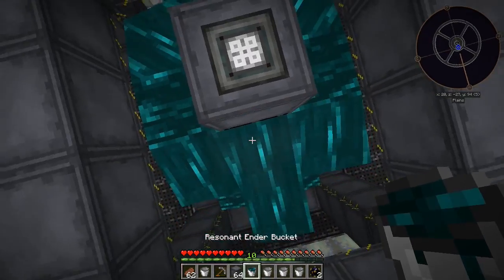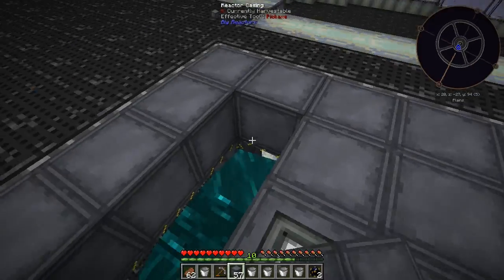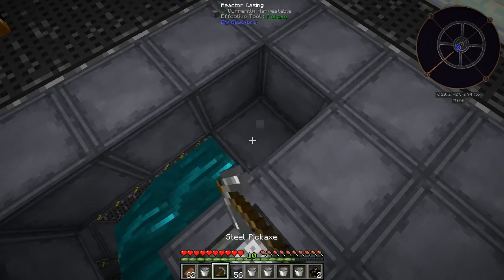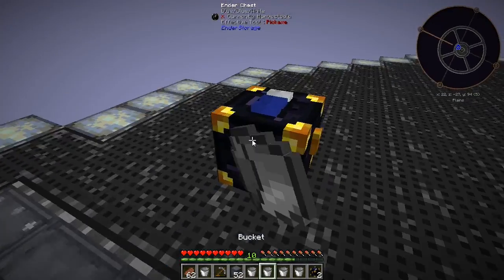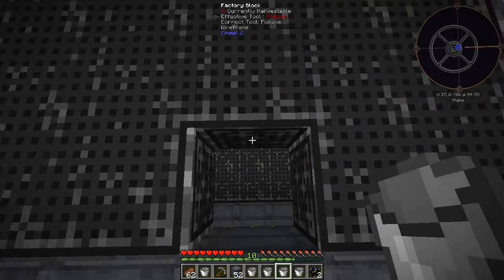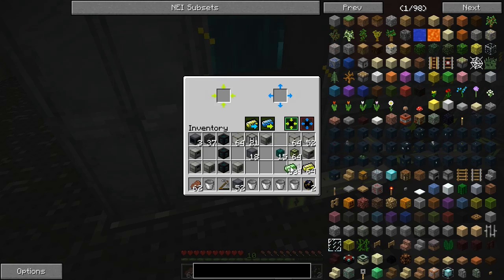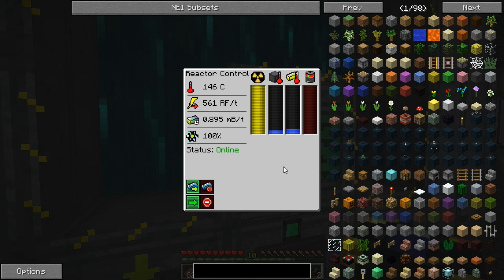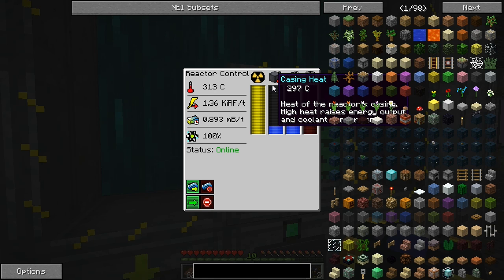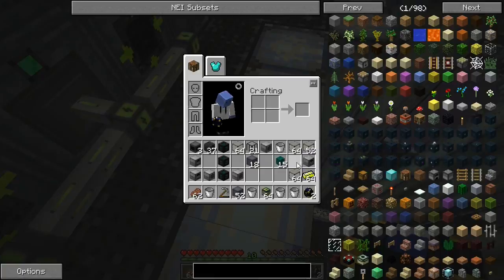We'll button this thing back up. Let's just make sure this thing is not going to go all the way up. Yeah, it's producing power rather quickly - all right, awesome! So now I can hook this cable back up down to my system.